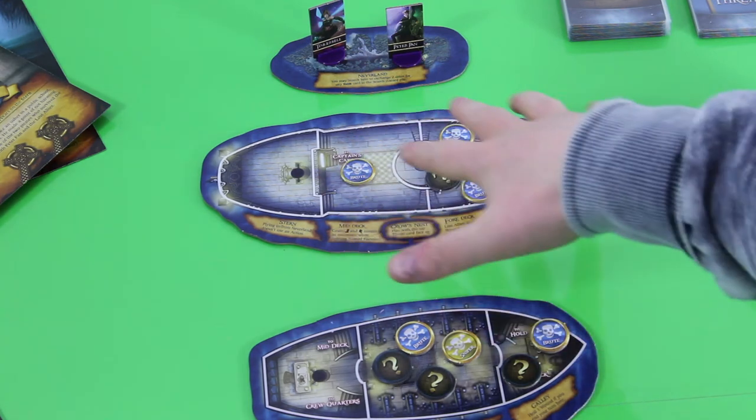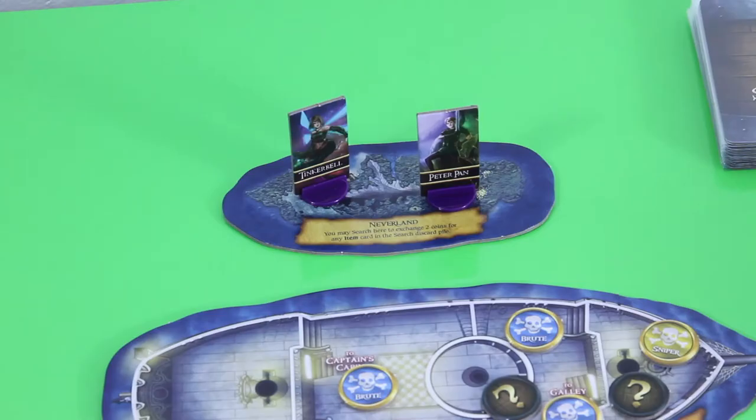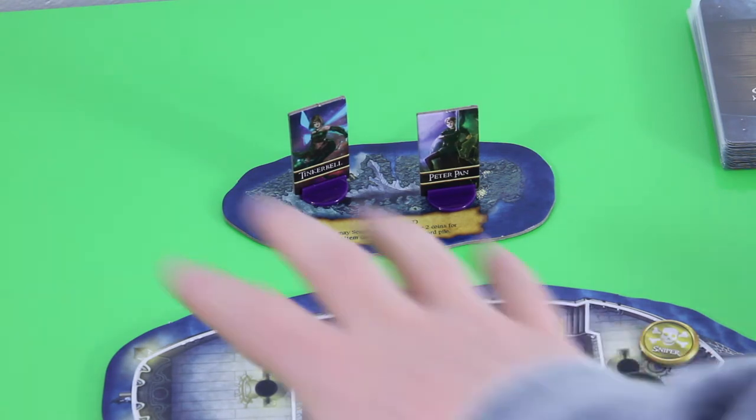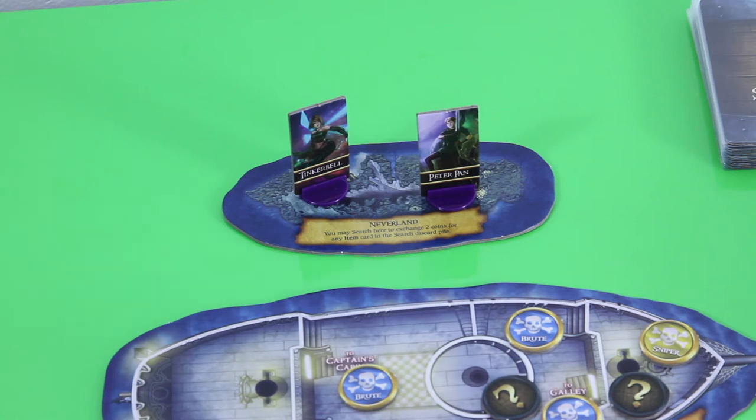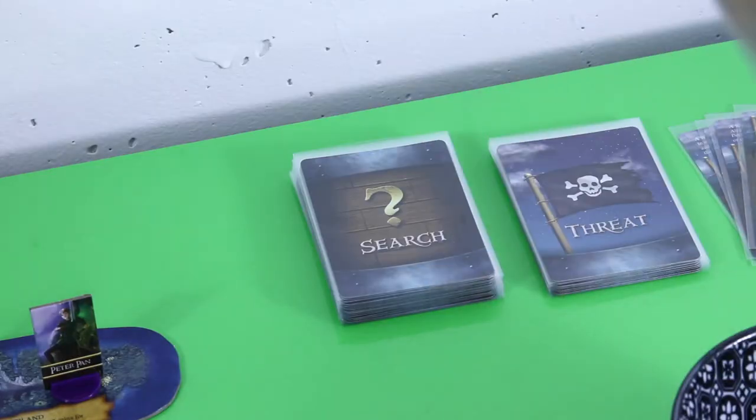There are already a lot of pirates spawned as part of setup. In order to rescue the orphans, I have to first find them on the Jolly Roger, then bring them to the upper deck, and then fly back to Neverland. Those two orphans are somewhere in this search deck, which is assembled in a very specific manner — the rules describe how to do that.